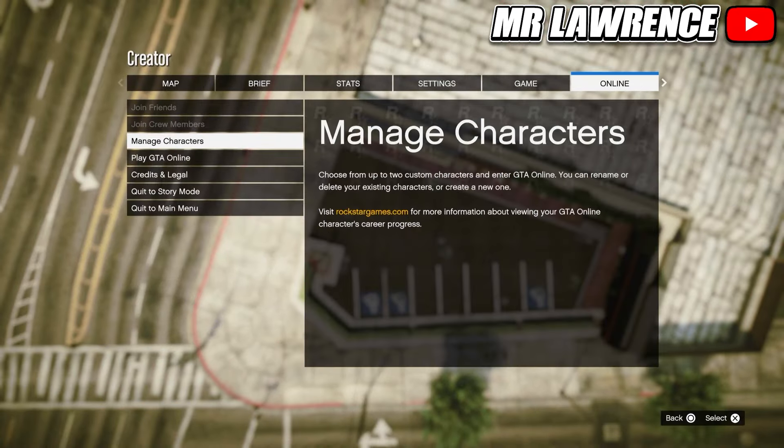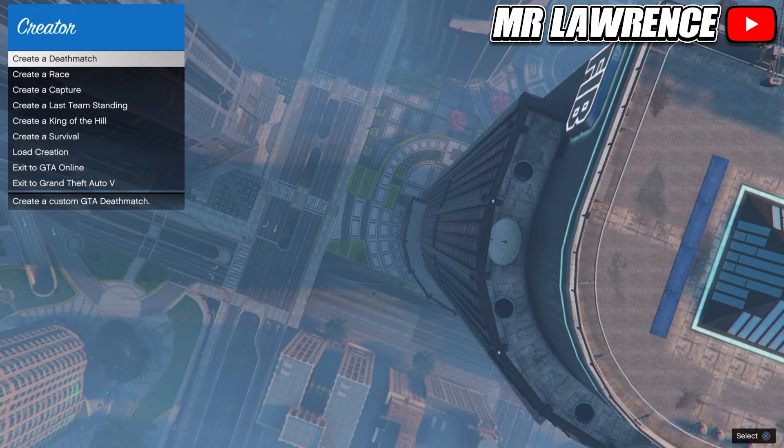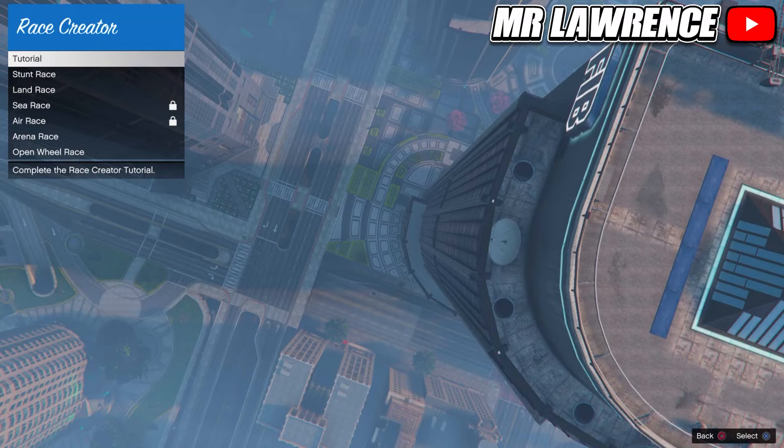Now open your post menu again, go to online and choose your managed characters — that's the first method. If that method doesn't work for you, you can try the following method. When you are in creator, create a race, then select land race.